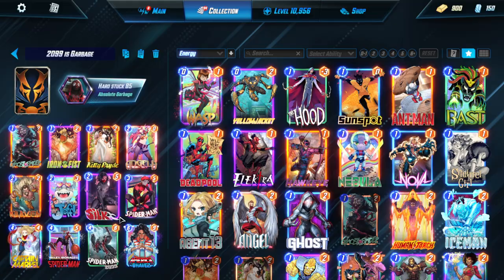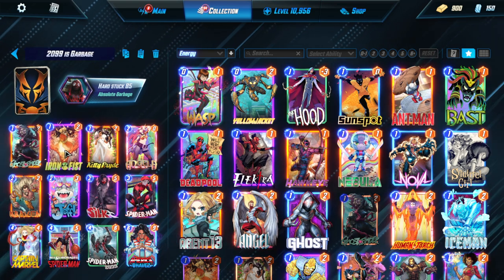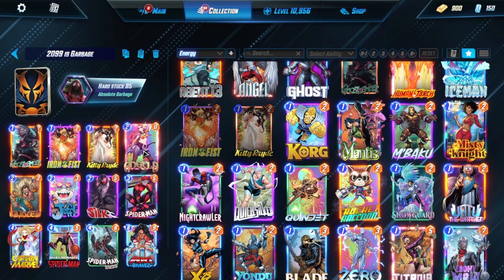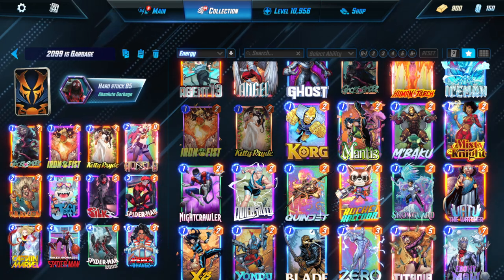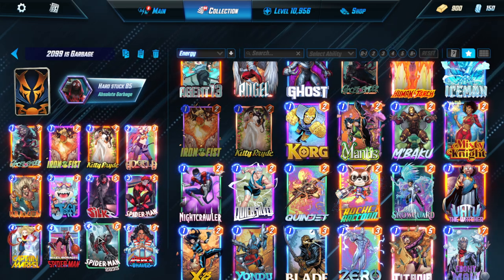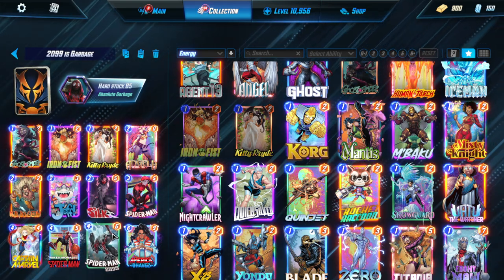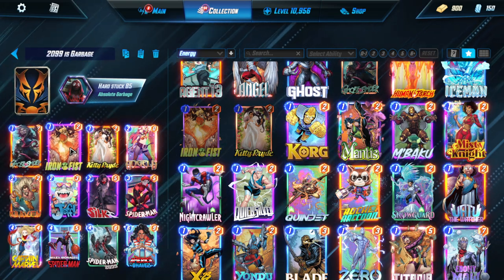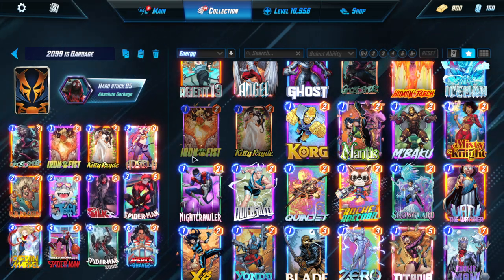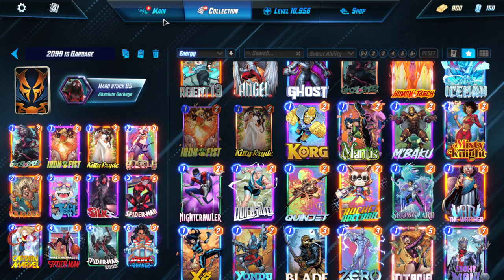The only similarity he has with Shang-Chi is that he's a 4-drop. His effect is that the first time he moves to a location, he destroys an enemy card there — just any of them. So the best way to move him is with Iron Fist, Ghost Spider, and some people play Heimdall, but I'm not using Heimdall. I'm basically going for the Silky's move package, which is Angela, Silk, Captain Marvel, and a bunch of stuff that moves, combining it and replacing some of the good cards like Shang-Chi with 2099, and putting in Ghost Spider and Iron Fist as well.